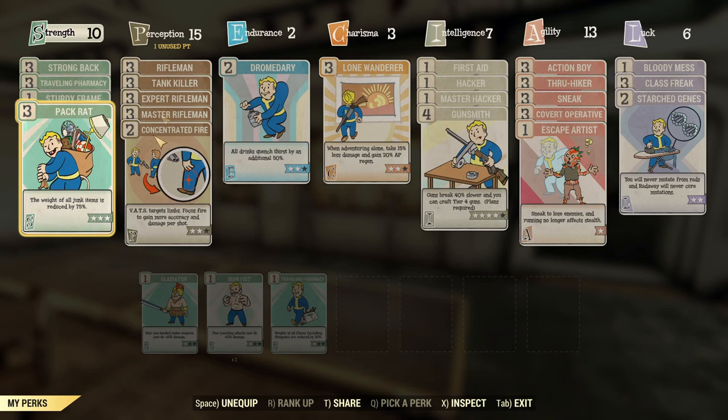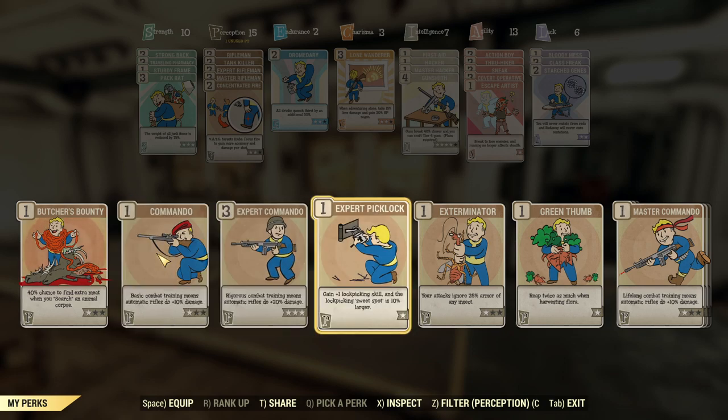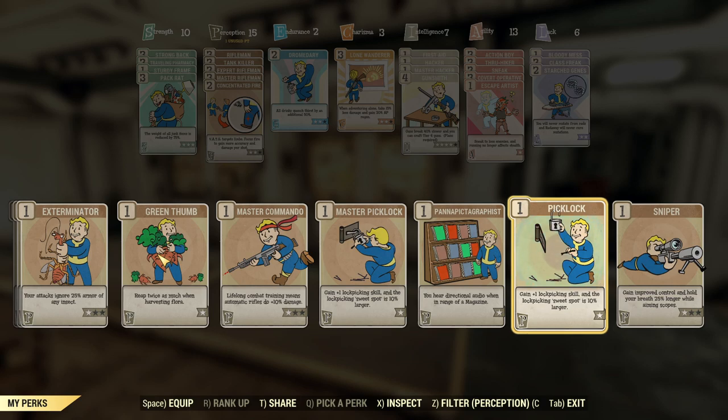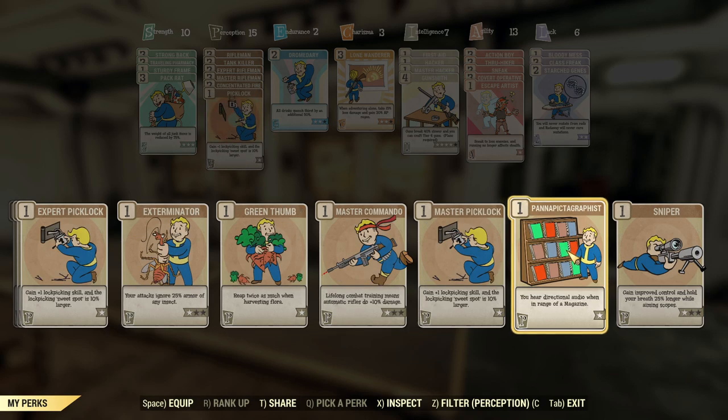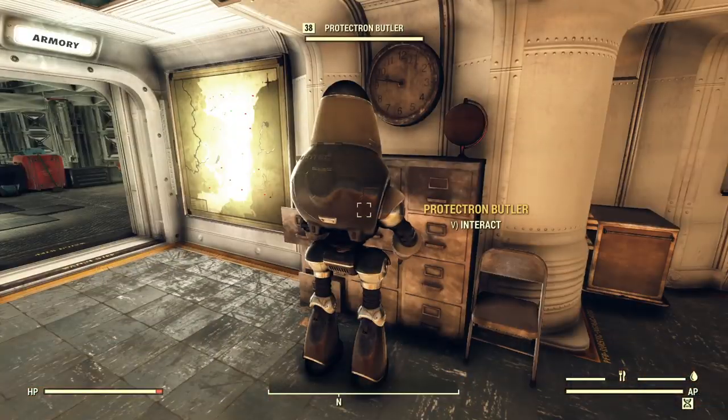I have one unused perk point. I'll just put level one Picklock in there for now. What I'd like to do is get my Concentrated Fire up to three, but I don't have any more perk points to spend. So we'll just put Picklock back on here for now. Okay, that is taken care of.